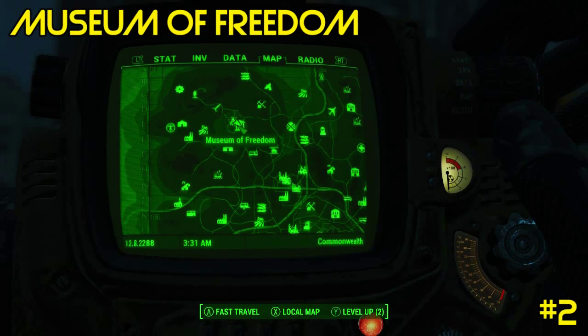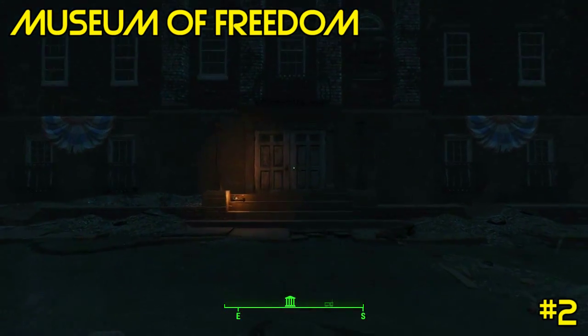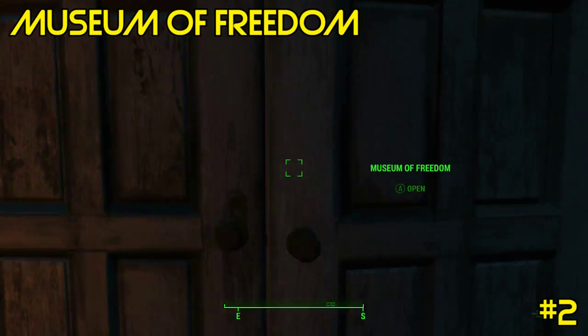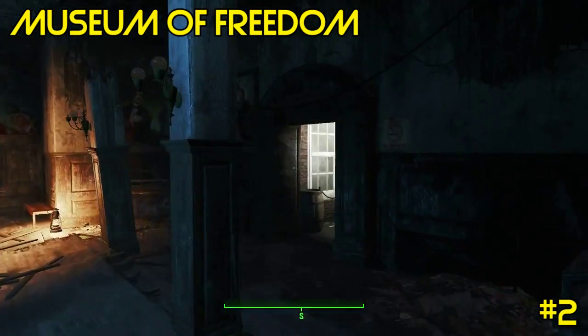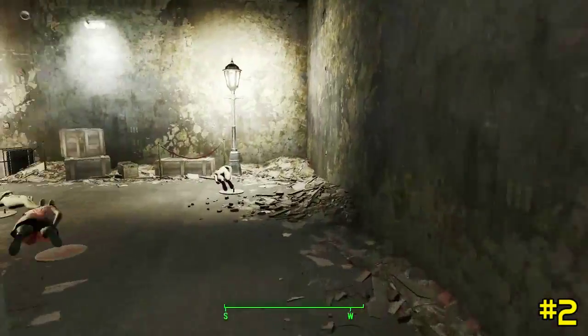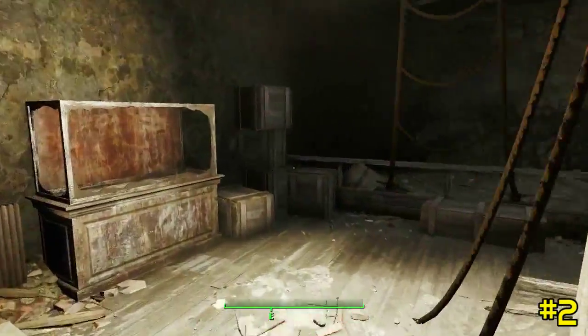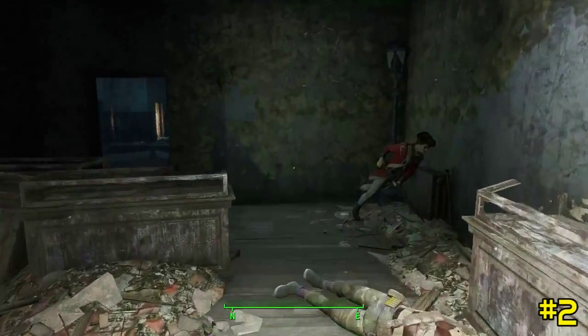Holotape number two is located at the Museum of Freedom in Concord. This holotape is actually located upstairs on the very top floor, where if you haven't already gotten here, you'll meet a companion and possibly one of the most annoying characters in all of the Fallout series. Just make your way through the Museum of Freedom as if you were trying to get up to the very top.